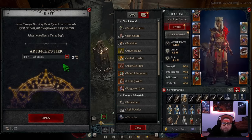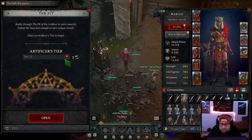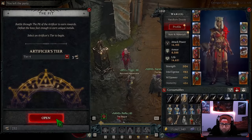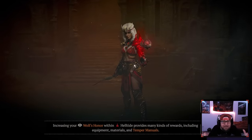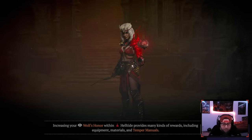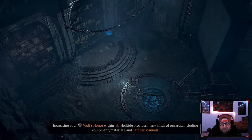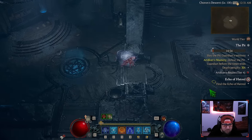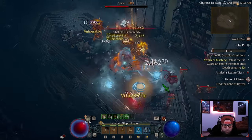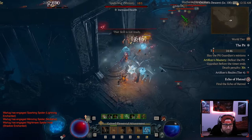When you go do a Pit run, you have a timer. I'm going to leave my party real quick to showcase this — I'm going to do a Tier 4 and just blast through. The Pit acts like Greater Rifts from Diablo 3: you have a timer and you have to defeat the dungeon within that time. Every single time you die, you add 30 seconds onto the timer.